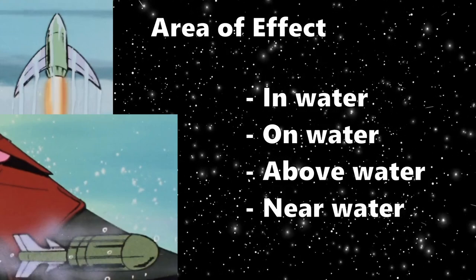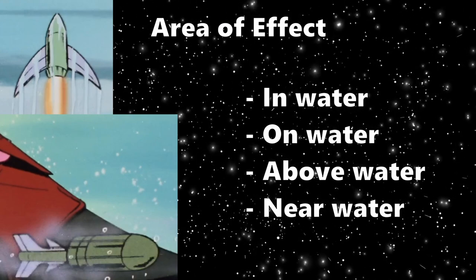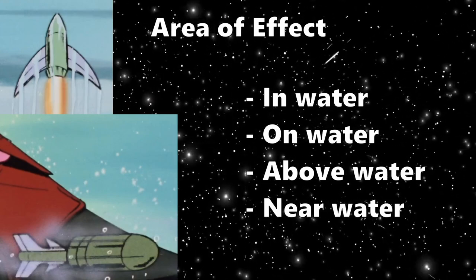So if you are in, on, above, or near a body of water, the Grublo can hurl explosives at you, and paired with his long deployment time, that's pretty scary.